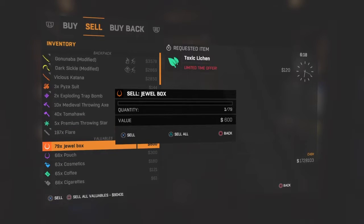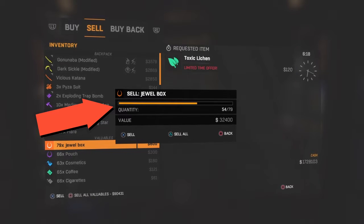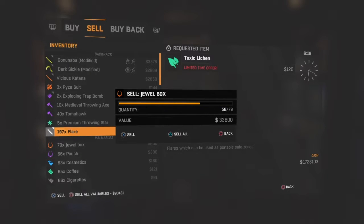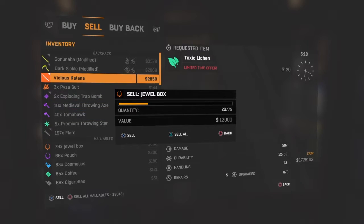Before you try to duplicate anything, you want to put the quantity up — put it to like 20, because going all the way is going to be too much and you won't be able to buy all those back. But you'll still have all the ones you need.